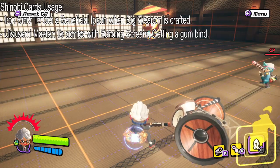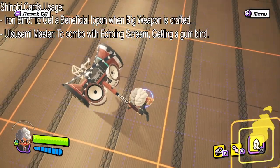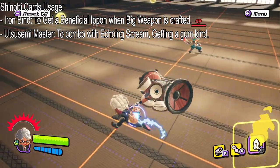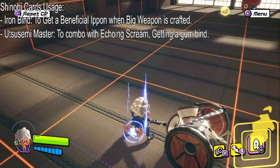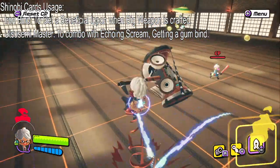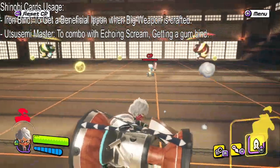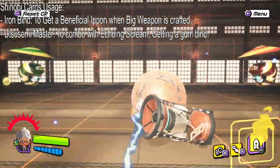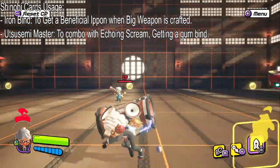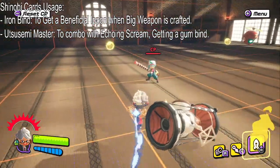The next Shinobi card I have here is Ususami Master. I know the lighting of the training mode makes it kind of difficult to see. Next up, Ususami Master — it combos with Echoing Scream and gets a Gumbind. This is the Ususami right here. With the Shinobi card, it explodes near the enemy causing gum damage. If the opponent is nearby, it's going to explode and cause gum damage. Why I have this is because it combos with one of the specials for the Iron Noise, which is the Echoing Scream.